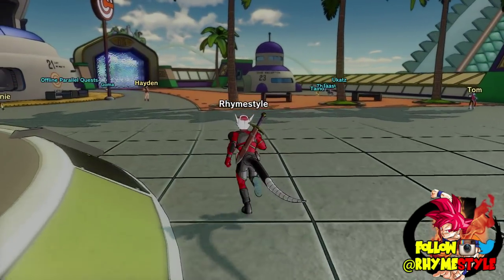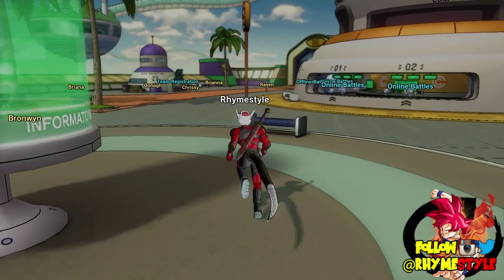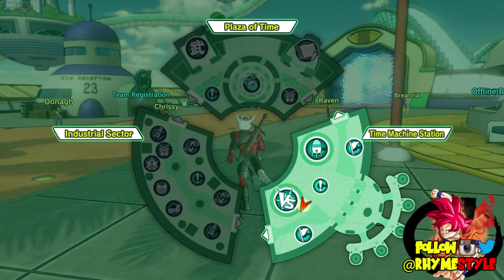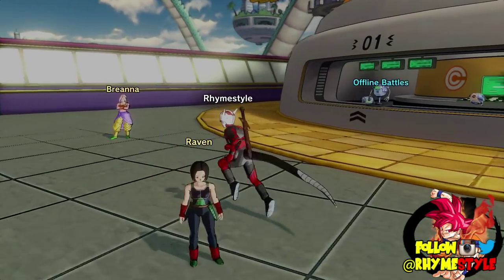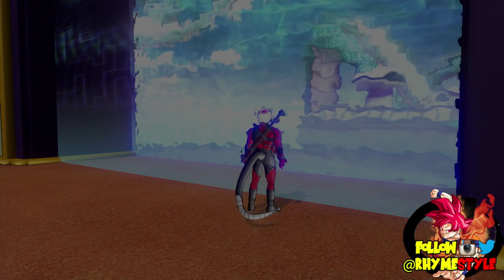We got nothing over there — it's usually someone who stands right over there. There's usually a spot over here. Nobody here, there's a spot over here. So far nothing in the first part. Let's go ahead and go into the next part — the shopping district — and hopefully Beerus is going to be sitting there waiting for us. Fingers crossed, send me some luck!